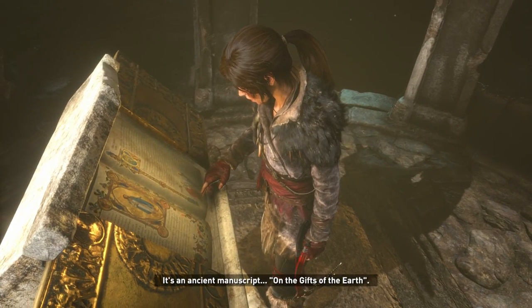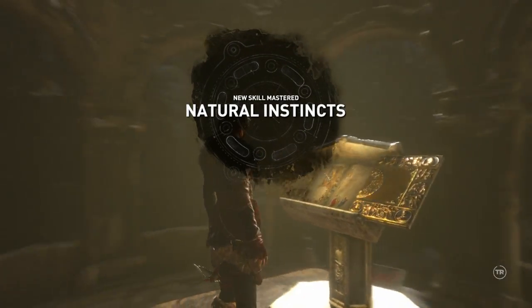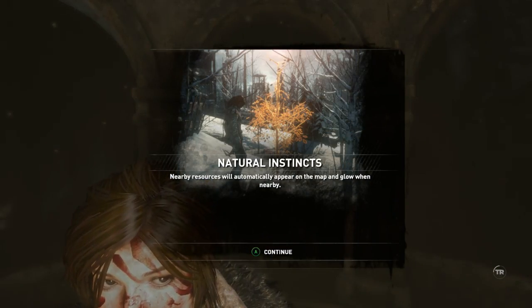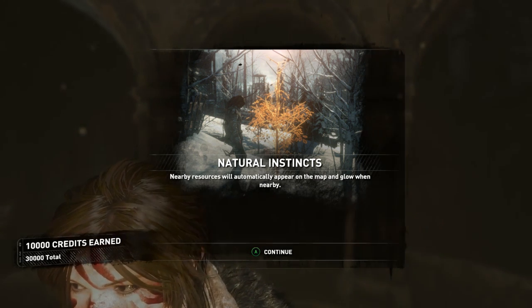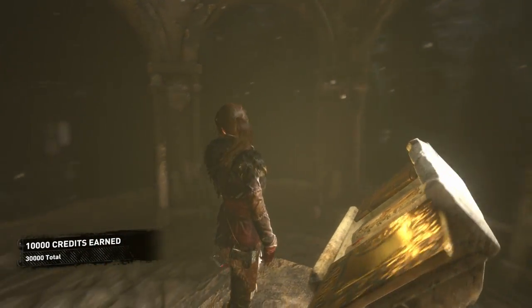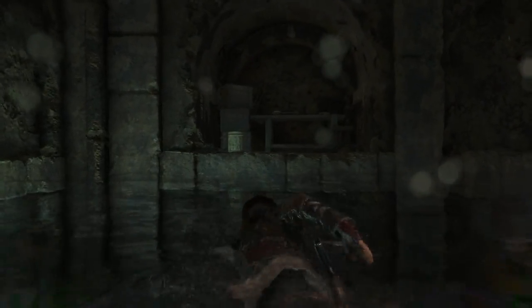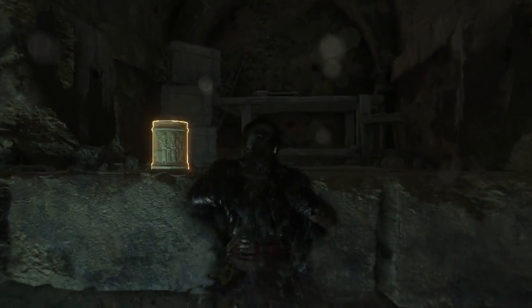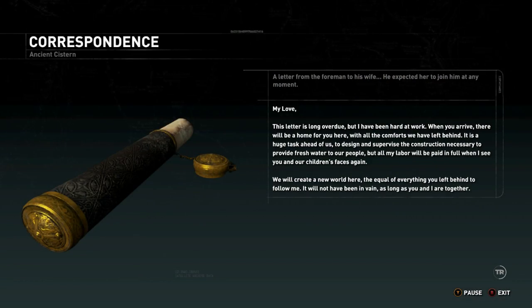It's an ancient manuscript — On the Gifts of the Earth. Natural Instinct: nearby resources will automatically appear on the map and glow when nearby. Nice. Phew — that was a pretty cool tomb actually. It had a little bit of intricacy to it, which is somewhat cool.